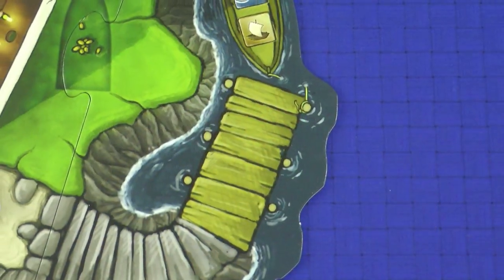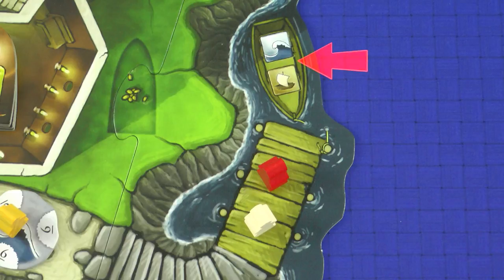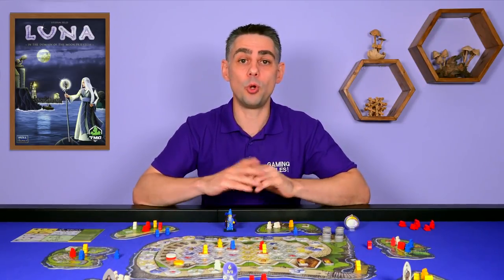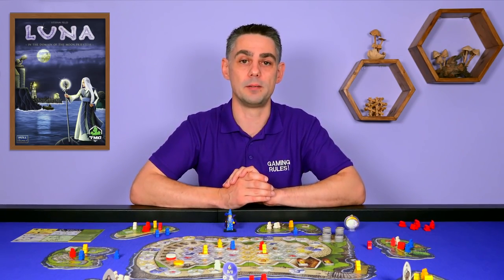A quick side note about the landing stage on the Temple Island. During the game players can end up with Novices here, and to get them from here you need to use either the Tide action or the Sailboat action. So when you're using the Tide action you can also take Novices from the landing. And when you're using the Sailboat action you can move one or two Novices from the landing stage instead of taking them from another Holy Isle.